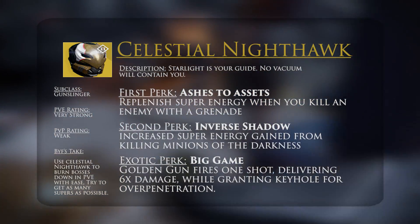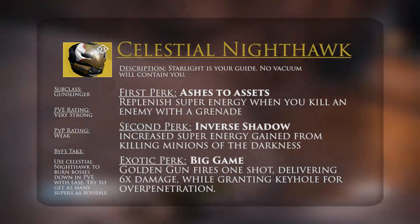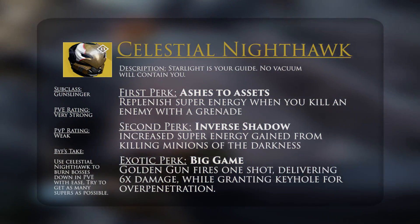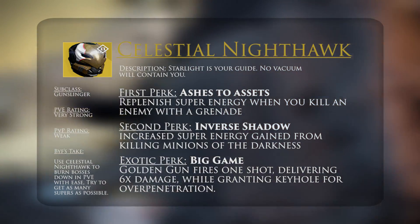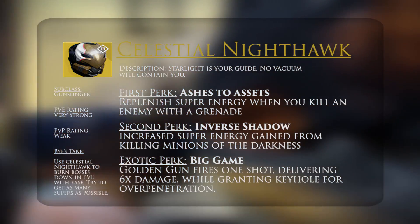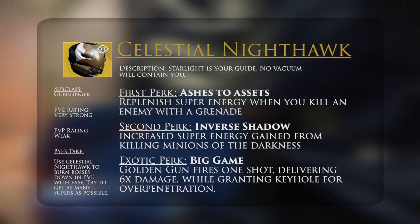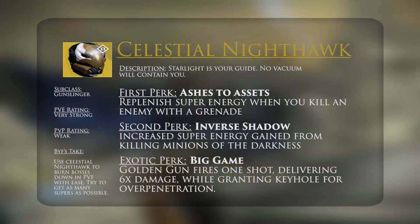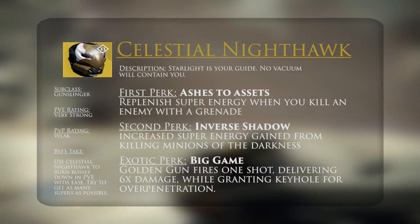Hunters have basically always been seen as a single target DPS class. It's never been really incredible because the golden gun is good enough to maybe take out some smaller mid-tier enemies, but it's never been consistently good for damage against the main boss. But if you have Celestial Nighthawk on, the six times damage from your golden gun is serious — it's really significant. And the awesome thing is it also provides Keyhole, which means there's no chance of one Dreg standing in front of your shot, blocking the kill on Skolas. It's going to hit. It's going to kill.